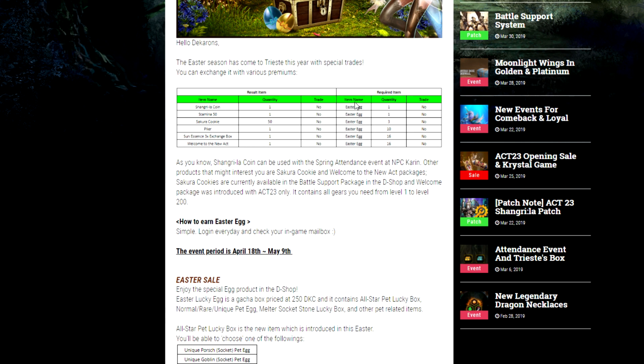One of the first things is it can be exchanged directly for the Shangri-la coin, which we've seen in previous events. You can get a bunch of random stuff from that, like a 500 Heffron armor pack, Heffron weapon pack, unique egg, Papaya crystal pack — stuff like that. You can watch a previous video if you want to know what all that gives.